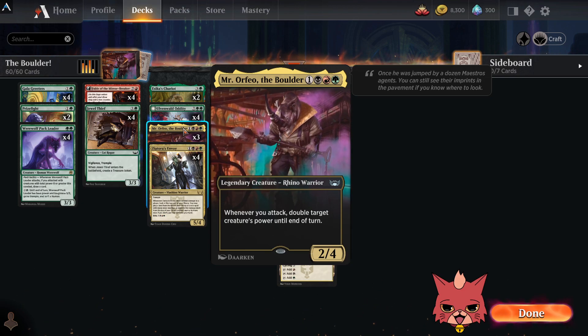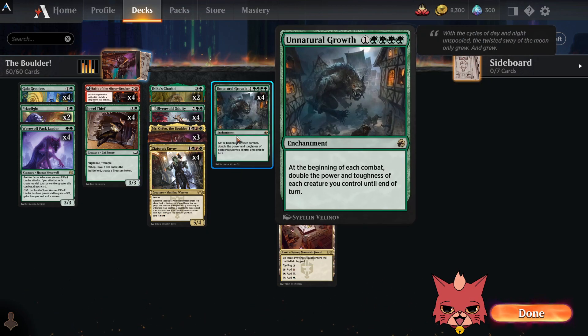That pairs really well with cards like Unnatural Growth, which at the beginning of each combat doubles the power and toughness of each creature you control until end of turn. We've packed the deck full of cards that help us ramp into these, and cards that work well with them — like trample cards.